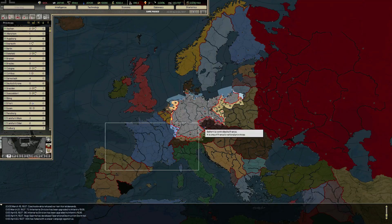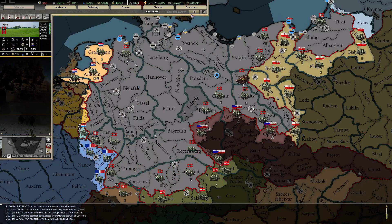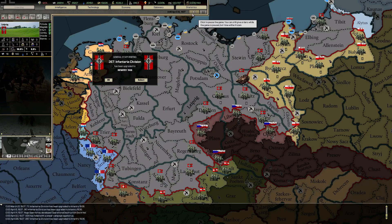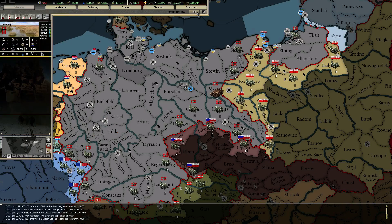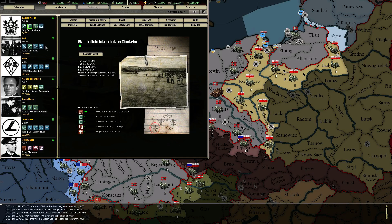Smear campaign against our government. 93 divisions — it's growing slowly but surely. 1936. How time flies.